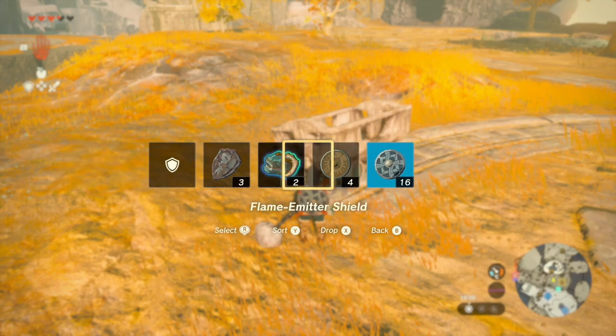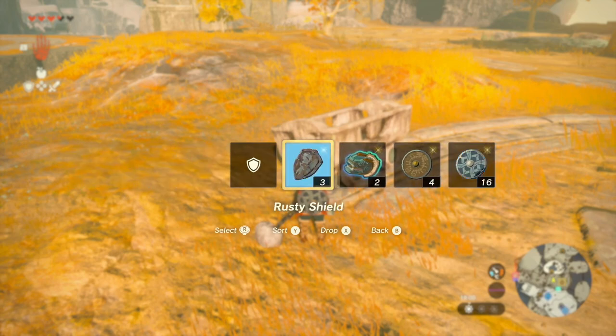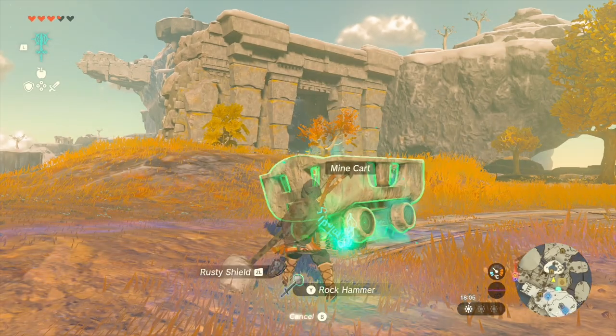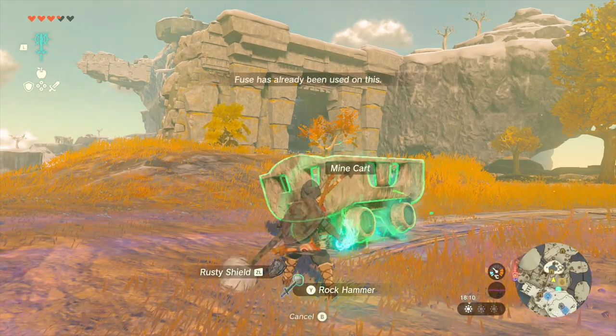Find a shield you don't mind losing and fuse something to it. Some have used Zonai wings, or I've used a minecart here for my skateboard. Use ZL to fuse to your shield.